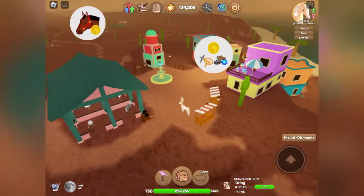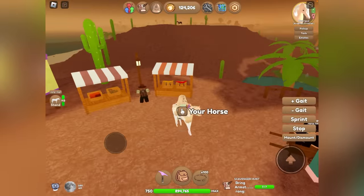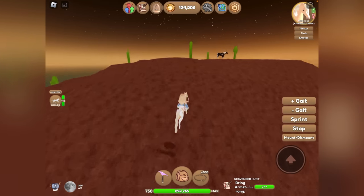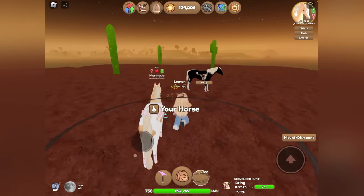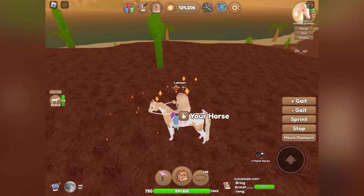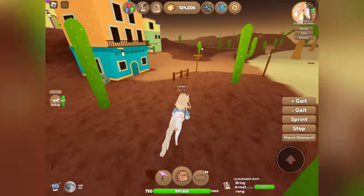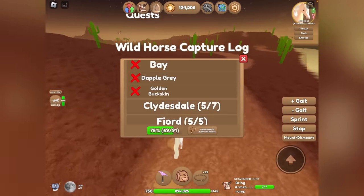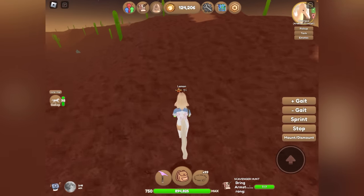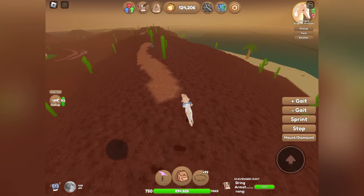I'm on Desert Island right now, so I'm just going to be running around trying to catch horses and hoping that the golden buckskin will spawn. It looks like we've got our first horse over here — it is a paint horse. Hopefully we will catch some good horses and not just common ones. If we don't find the golden buckskin, we'll hopefully find some other very rare horses. We're just going to be running around, and if we see any resources we can grab those as well.